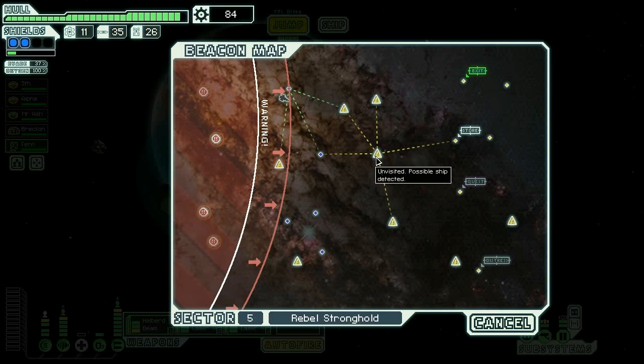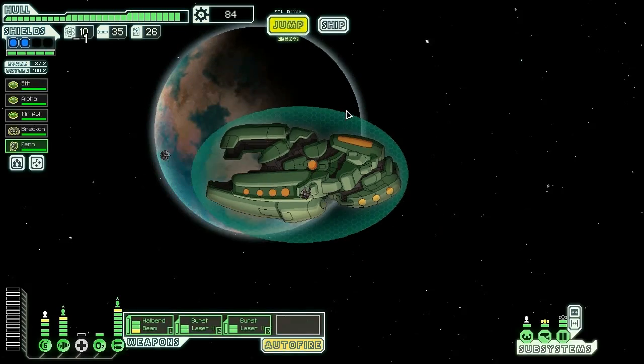One, two — stolen — three, four, five, six. Do I have six jumps in me? One, two, three, four, five, six — I have six jumps exactly. One, two, three, four — there's no way to do the quest, so we're keeping the drone parts. We're going through this store, so I'm not going to buy anything until we get there, because if they have an ion bomb I'm buying it.